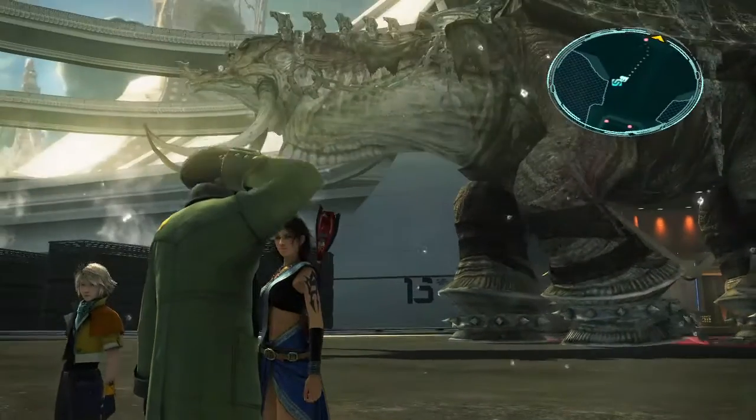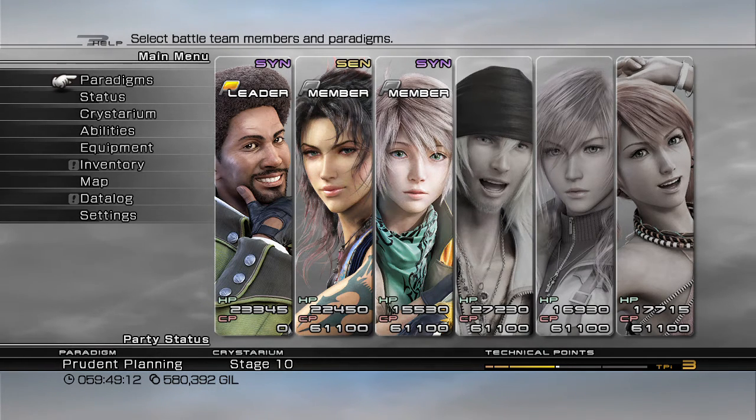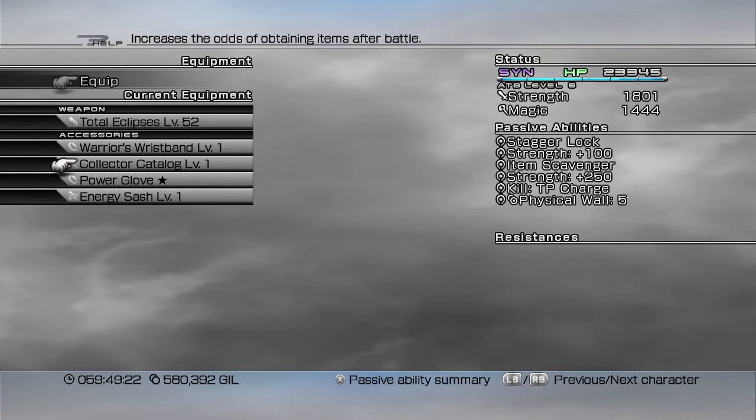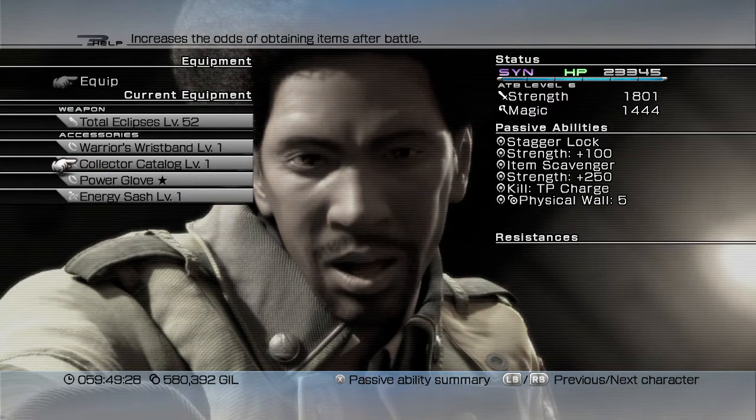You need both of them. You need 6 trapezohedrons and it has a drop rate of 1%, times 5 for a 5-star rating, which you should always be getting anyway. So it's a 5% drop for a trapezohedron and a 25% drop for a platinum ingot. I have the Collector's Catalogue equipped which increases the odds of obtaining items after battle, so that will increase the chance of the ingot. You'll need 6 trapezohedrons total, whereas ingots you're going to need tons of, so focus more on the ingots.